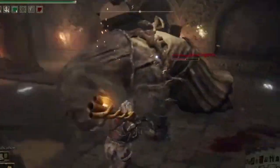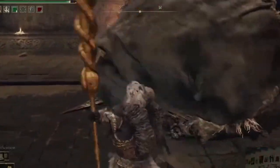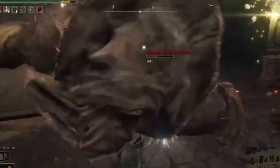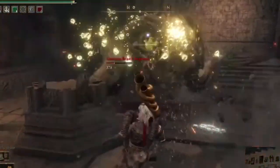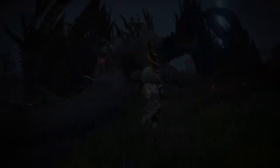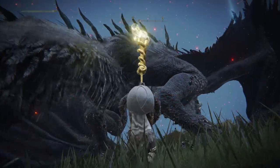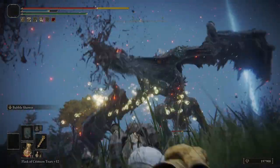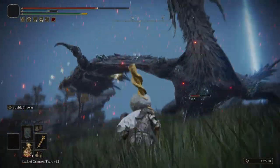Little did I realize how incredibly powerful those bubbles could be — not necessarily in pure damage, but in poise damage. When used in certain ways against most bosses, you can easily cause poise damage after a mere two uses of the Ash of War, leading to numerous opportunities for critical hits. Stick with me and I'll show you several examples of this and run the equipment by you so that you can also toot your own horn.